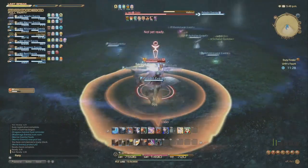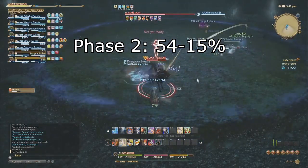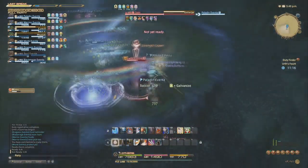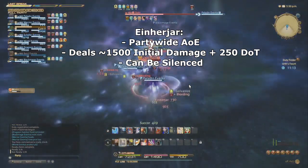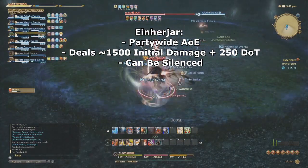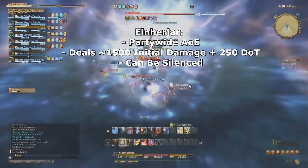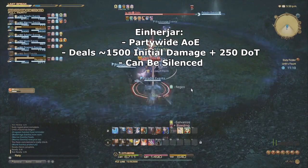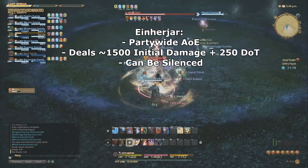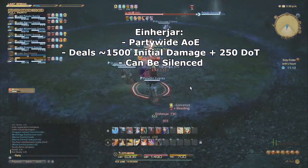Now let's move on to discussing Phase 2, which takes place from 54% until 15% of Odin's hit points. Odin retains all of his attacks from Phase 1 and uses them alongside new attacks. His first new attack is Einherjar, which he will cast as soon as Phase 2 starts and roughly every 60-65 seconds after that. If he finishes casting it, he will deal about 1,500 damage to everyone and place a damage-over-time that deals about 250 damage every 3 seconds for 30 seconds. This attack can and should be silenced. If it goes unsilenced, healers should cleanse the DoT as quickly as possible.